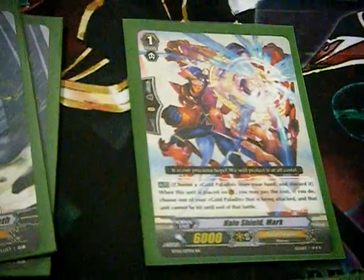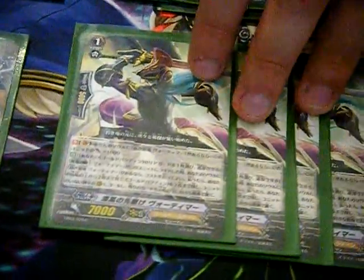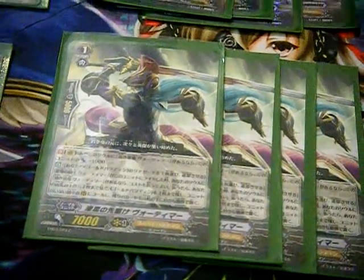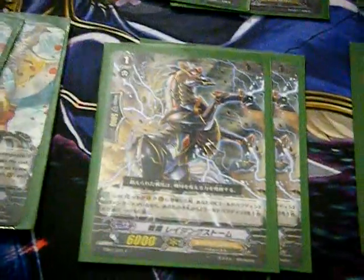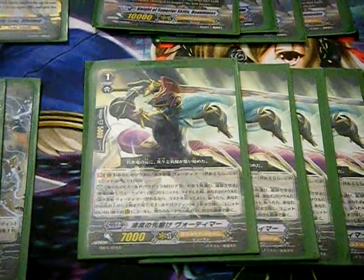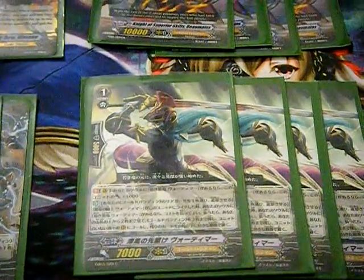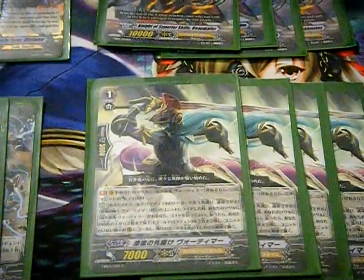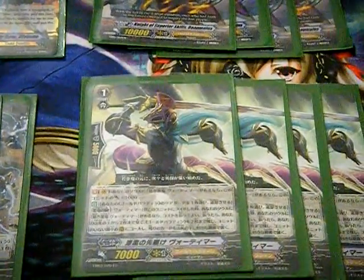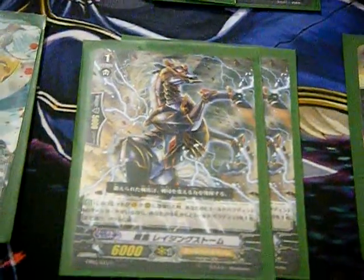We have four Garroth and four of the other guy for the ride chain — he becomes an 8,000 beater whenever he's on top of Dragon Welp. Whenever you ride on top of him, you can search the top seven cards of your deck for either Black Knight, Black Dragon Knight, Vortimer, or Spectral Duke Dragon. It's top seven, which is especially good because it allows you to find what you need for your ride chain.